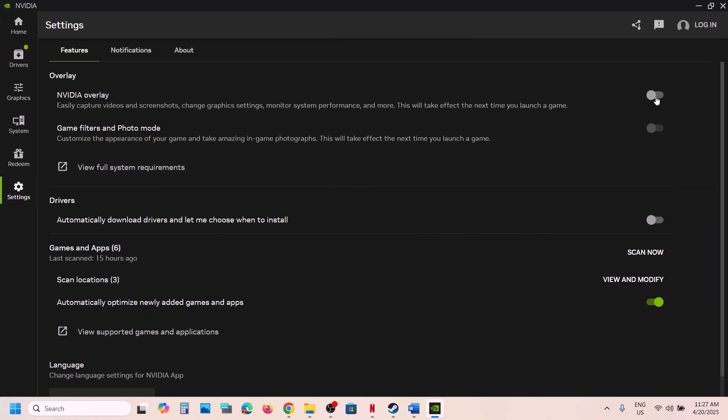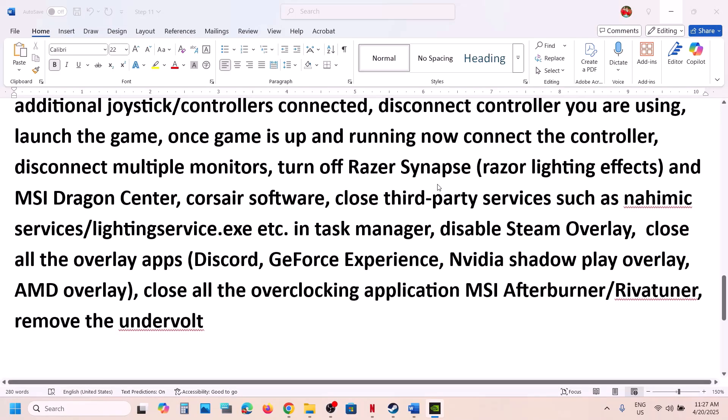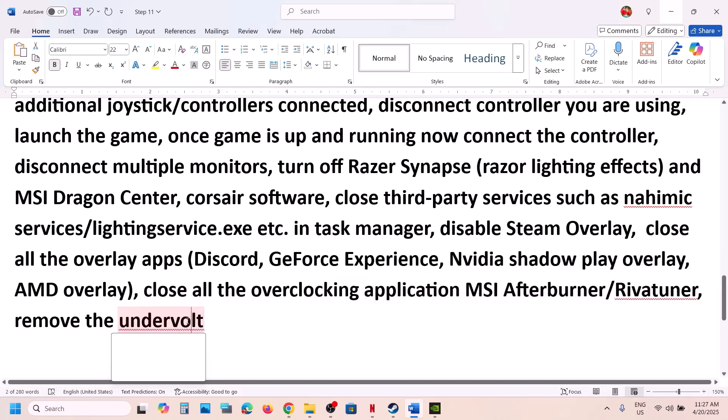If you're running the Nvidia app, go to its settings and turn off the overlay. In the Graphics section, if you see Lords of the Fallen listed, you can optimize the game from there. Also, if you have any overclocking applications like MSI Afterburner or RivaTuner running, close them. If you've undervolted your computer, remove the undervolt and then launch the game.